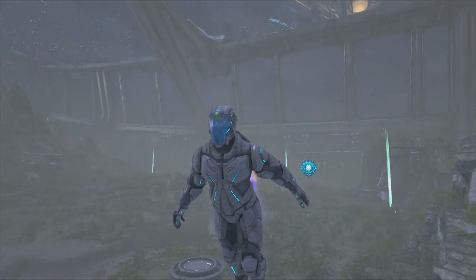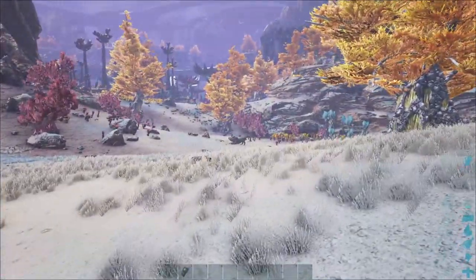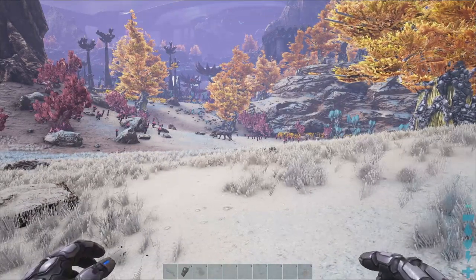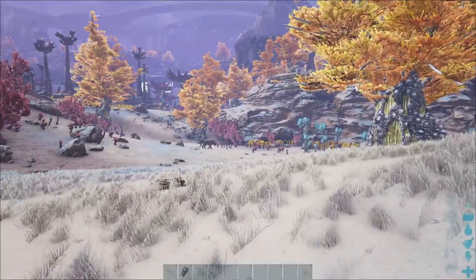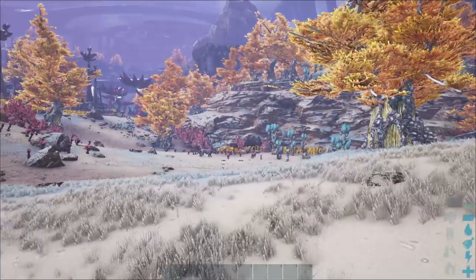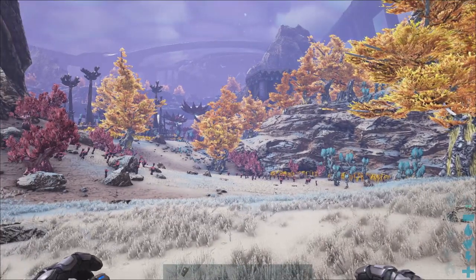We're going to go over to the Rockwell side and find ourselves a shadow mane. You can only tame shadow manes during the day. There's one just down there. Make sure you clear out the area before trying to tame one — get rid of all nearby creatures because it will go after them, get distracted, and become a real pain. For your first one, try to find one that's on its own.